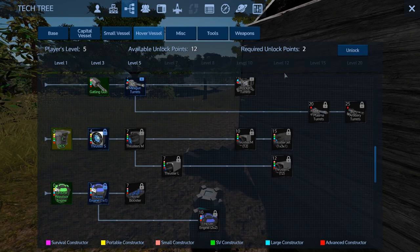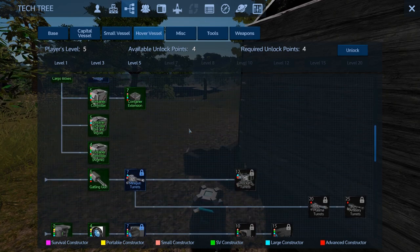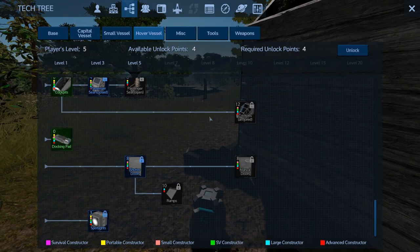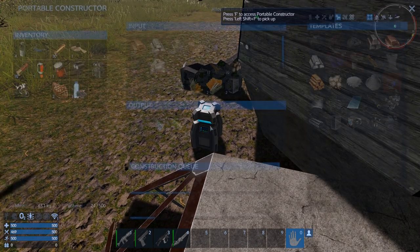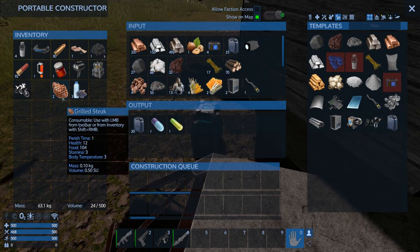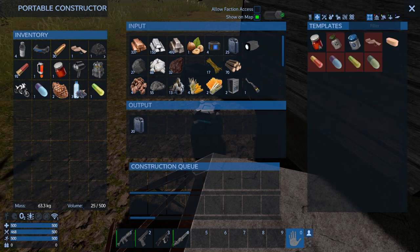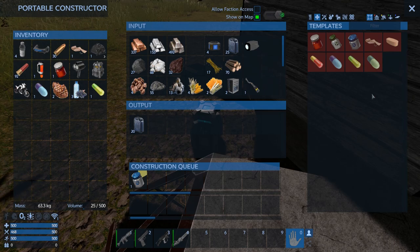We have 14 points left. We did take the small constructor and put that inside the hut, so we're going to be able to make all this stuff with it. Four points left — I'd probably take the lights. I did take spotlights. So now I'm going to whip up a bunch of gear, hover vessel parts, and throw it all together. I did make some medicine, a couple of pills, in case I get poisoned.